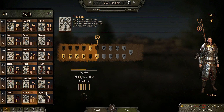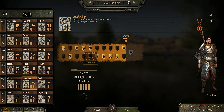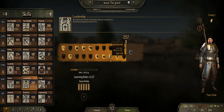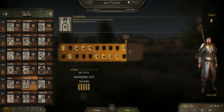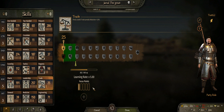No matter what, I'd recommend almost maxing out your Leadership. The reason is that each level increases your party size, and the bigger your party the better chance you have of winning. Let's be honest — some of the other perks, like a 20% chance for a militia spawn in a government city, nobody really cares about that. You'd rather have those extra 10 troops you can actually command well.